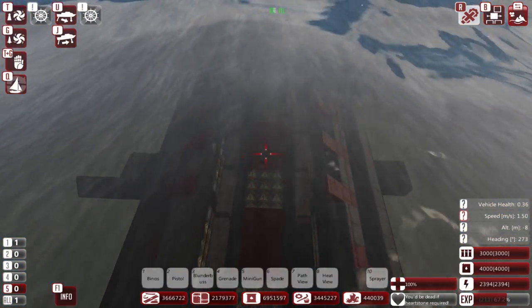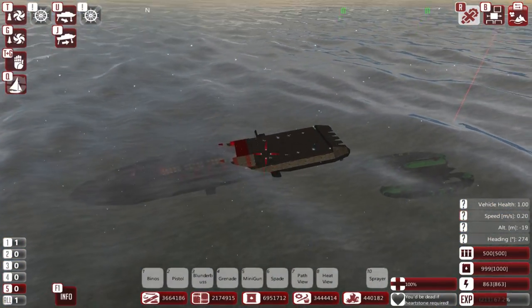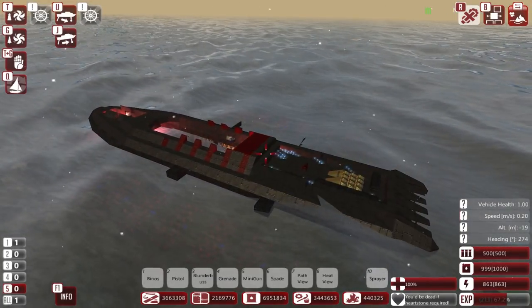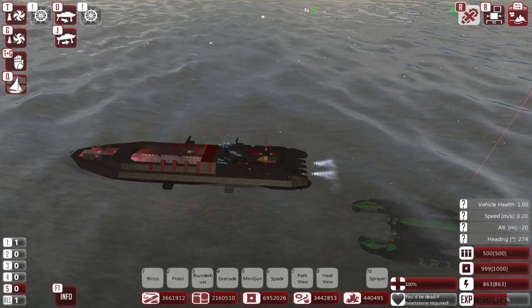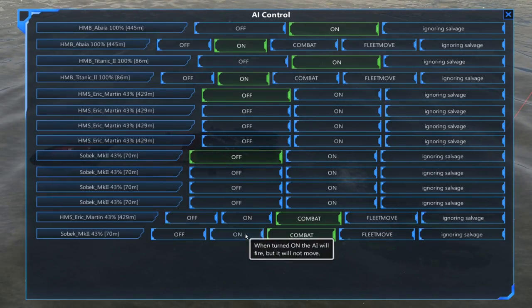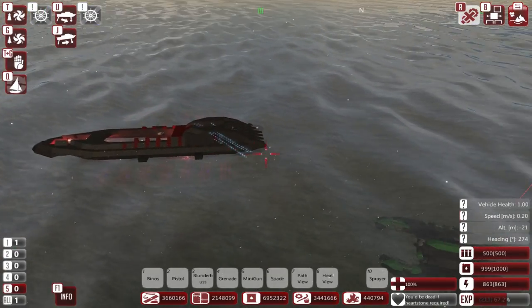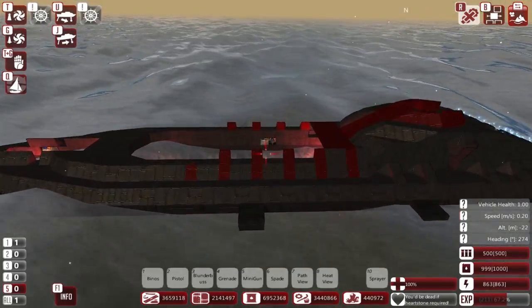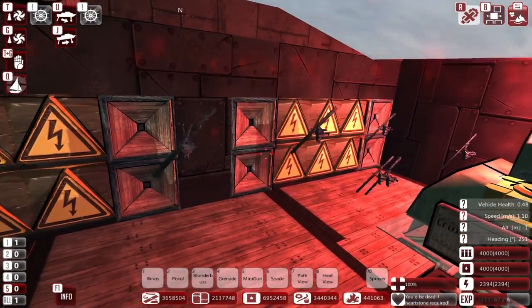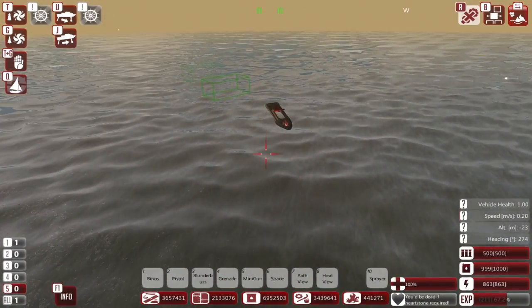I'm going to give it time to finish building. That's fantastic — it is actually buoyant. It's actually going together really fast. This will be the first time you've seen the Sobek Mark II in its new design. Turn off — don't want you drifting away. You're actually significantly faster than any other ship in my fleet, so that would be a bit of a pain. The repair bots inside are going to help put everything together quite quickly.